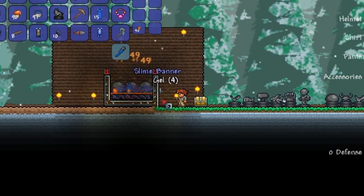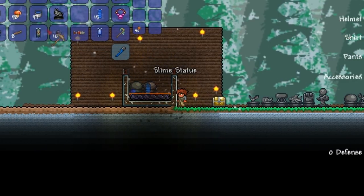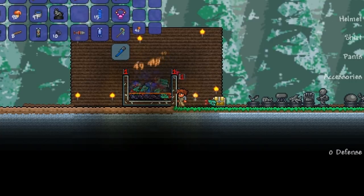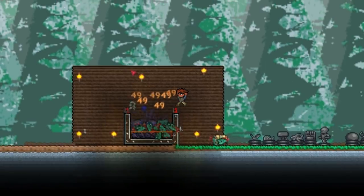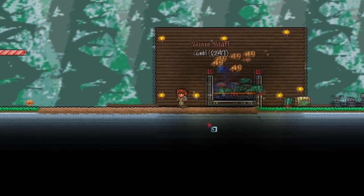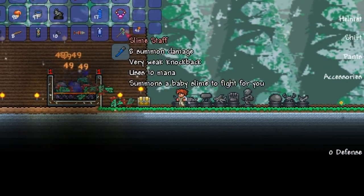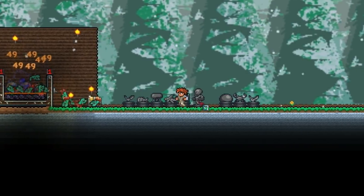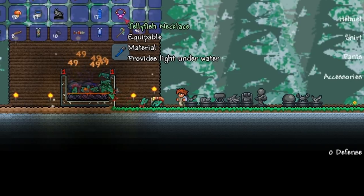I'm going to turn it off briefly and replace one of the statues with a piranha. Oh — the slime staff, and that was so quick! Wow, that was ridiculously lucky. There you go guys — that is how you get the slime staff, the slime banner, the piranha banner, the jellyfish banner, the skeleton banner, and some of their respective items such as the bone sword, the jellyfish necklace, etc.